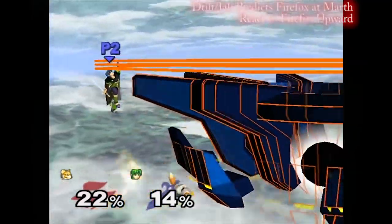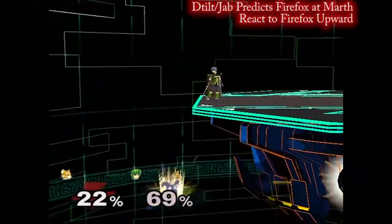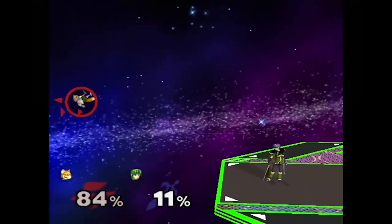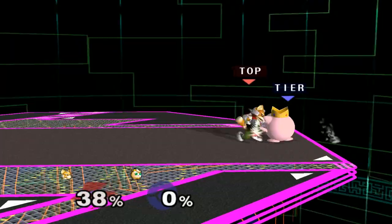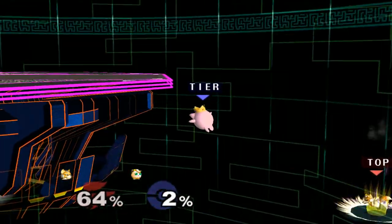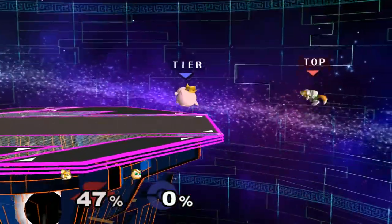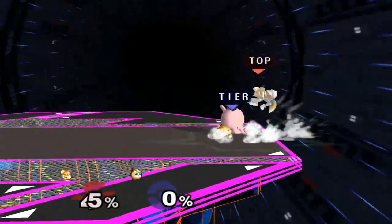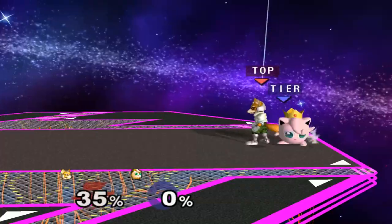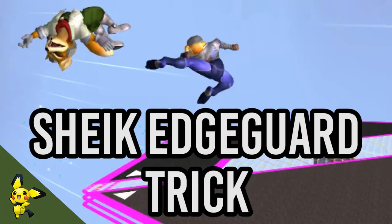Although this tutorial was mainly aimed towards Marth players, many of the same edgeguarding principles apply, such as zone spacing, option coverage, and forcing Foxes to go below the stage. As for gimps, the most common options that Foxes will use are either an instant double jump side B, an instant double jump backwards up B, and a sweet spot to the ledge. However, there are a few more character-specific gimps that you can do as well, which you'll just have to wait for in the future.